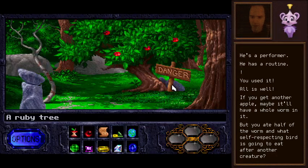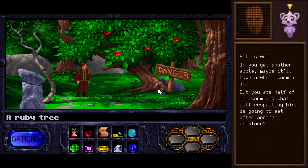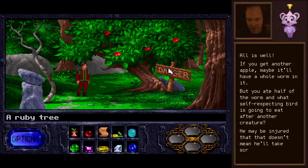I guess it depends on how desperate they are, and that bird obviously isn't too desperate. There's nowhere else to go past this sign — we've seen just about everything we can see here. Our friend here is not going to comment on the danger sign — or as you might call it, the anger sign, or the dagger sign. He may be injured. I'm going to take that as a 'but' — but that doesn't mean he'll take scraps. Only the best. Maybe we need a high-class, first-quality apple here.